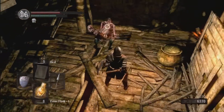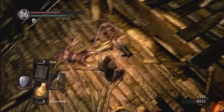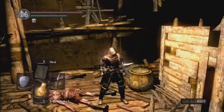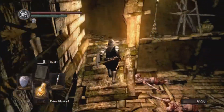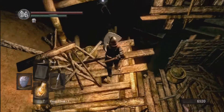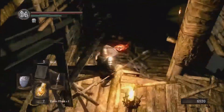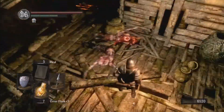That one was actually different — it was holding like a staff-looking thing. Those ones are slightly more dangerous. They do a more dangerous grab attack, and they also have a chance to drop something. There's a fire dog here — as you can see it's shooting fire. They have a chance to drop souls of a lost undead, which is quite interesting.